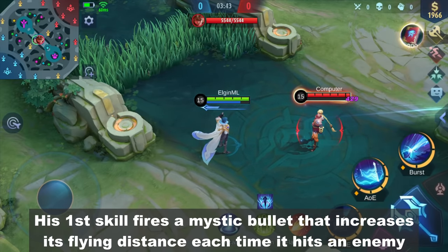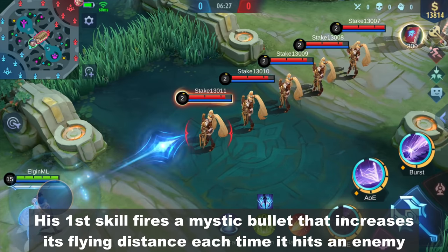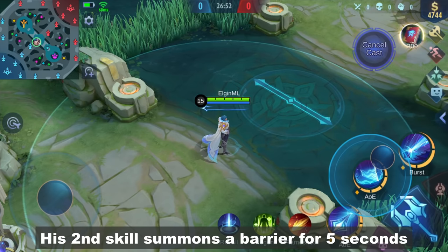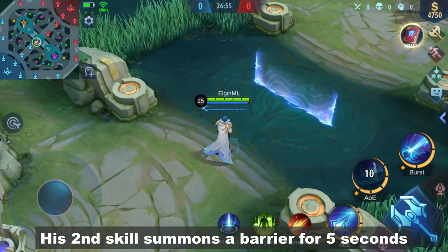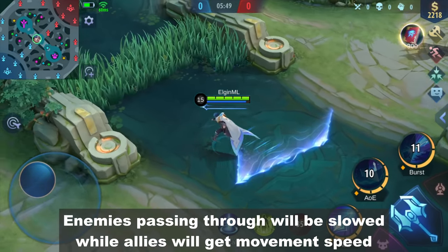His first skill fires a Mystic Bullet that increases its flying distance each time it hits an enemy. It can extend up to 5 times. His second skill summons a Barrier for 5 seconds. Enemies passing through will be slowed while allies will get movement speed.